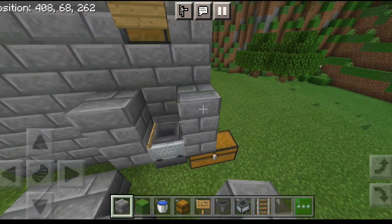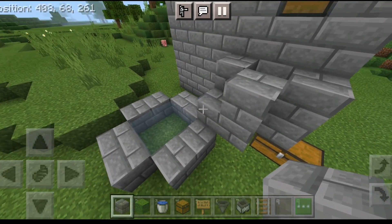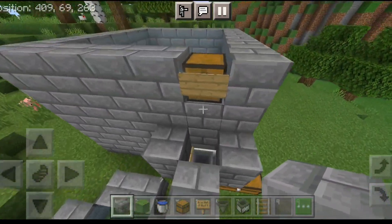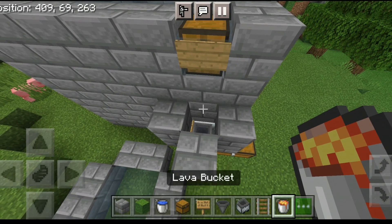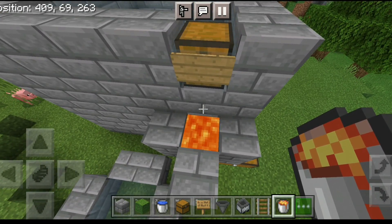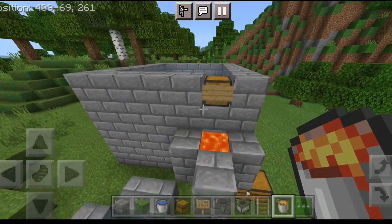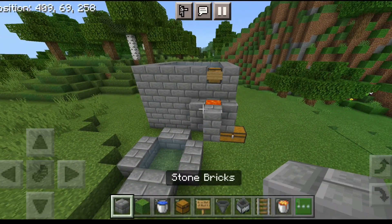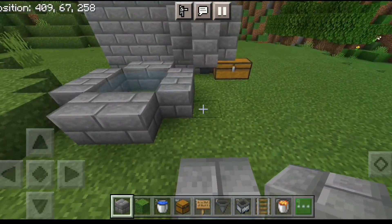Add two blocks on the sides and also on the front and cover the minecart just like this. Now you have to place lava on the block above the minecart. The lava won't go below because there's a sign on the bottom block.